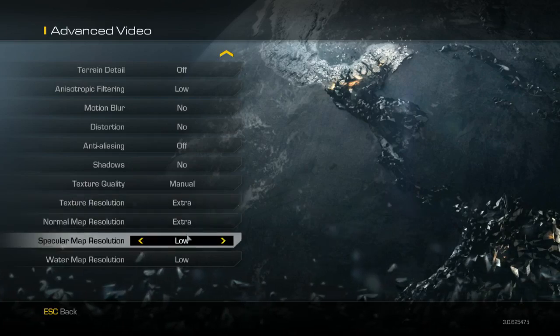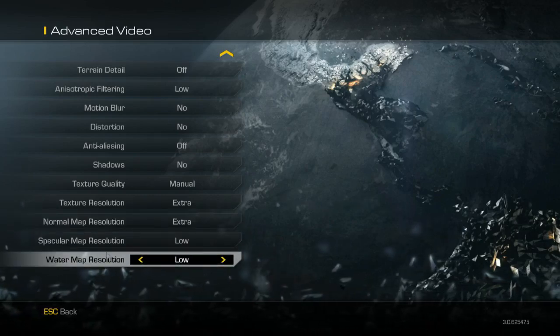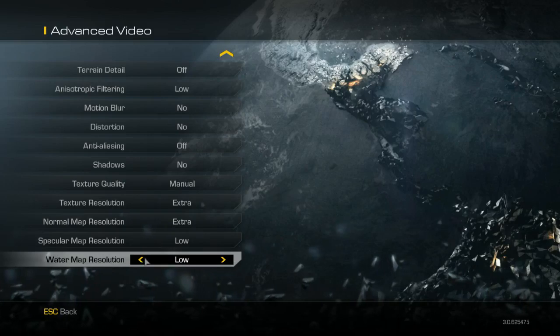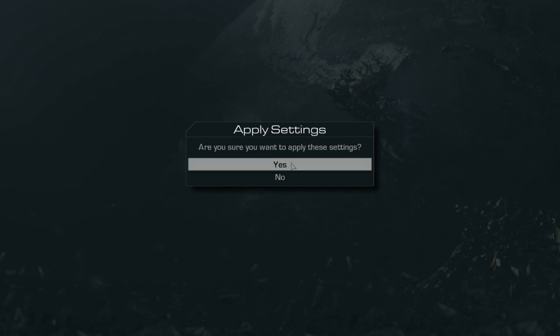Texture quality — you want to turn this to manual. I turned off specular because that just makes things shine and it doesn't really bother me. Water resolution — the water already looks really bad so I turned that off too. The other settings I leave on extra because it works fine with the resolution I'm at. Apply these settings — sorry my screen probably just froze or jittered.